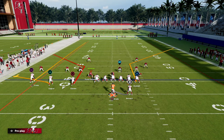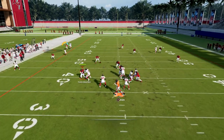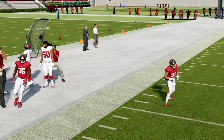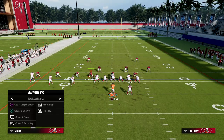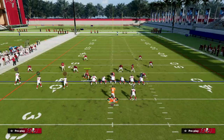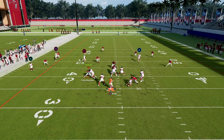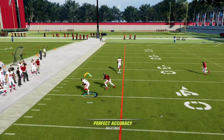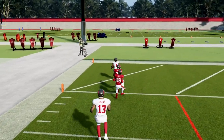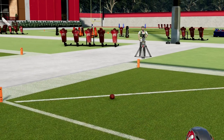Here's Cover 3, and you'll see again the short side flood is really really powerful in this year's game because most people are not going to run zone drops on you. When you run this to the short side they can get open really really fast, and that's really the beauty of this short side trips.